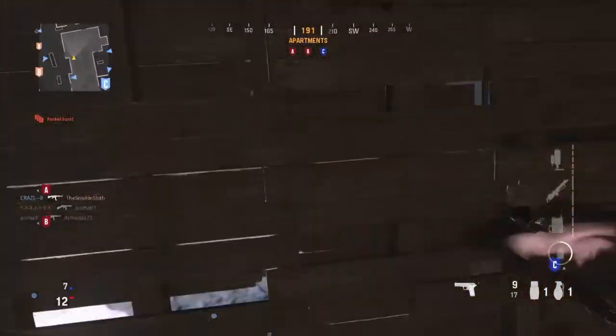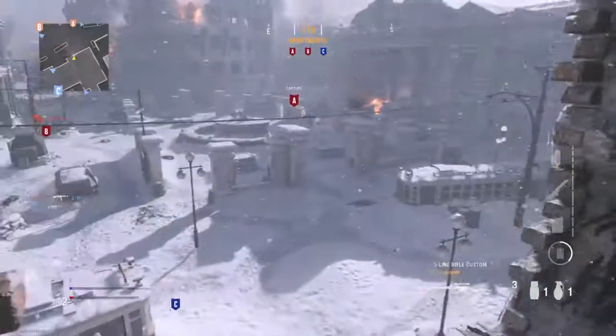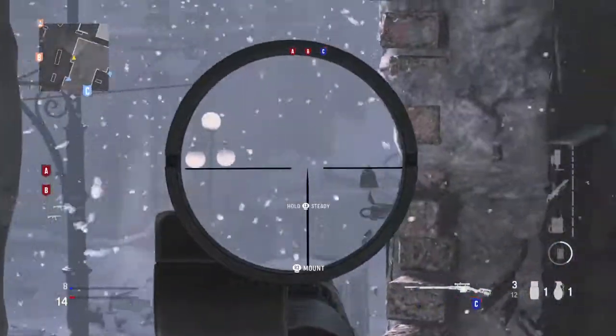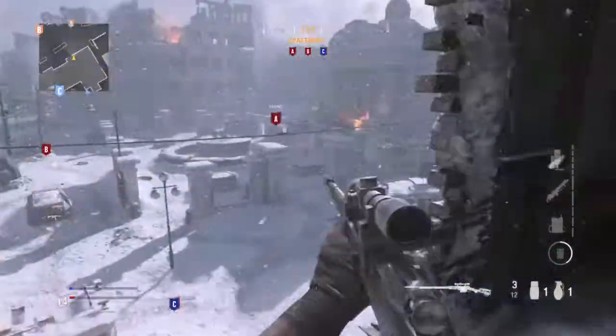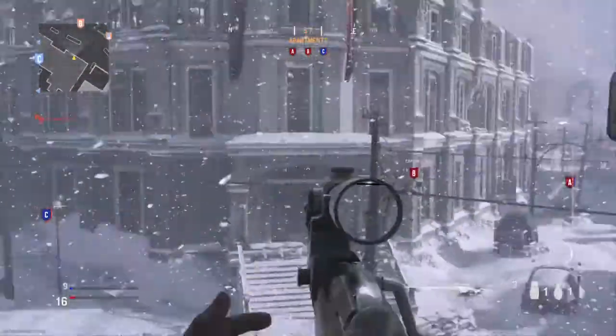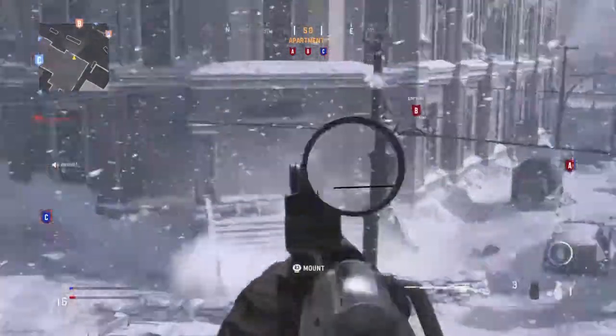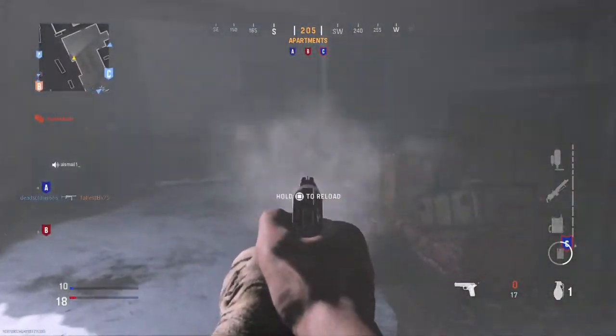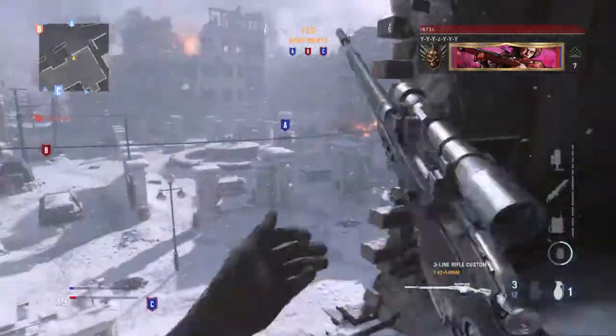There's only three pistols. There's the Rat, which is like a fast-firing pistol. Then there's the machine pistol, which is basically the Amp 63 — that fully auto pistol I was obsessed with in Warzone. And then there's the 1911. The Rat is semi-auto, but you can tap it as fast as you can and it'll go basically fully auto.